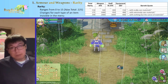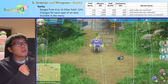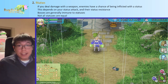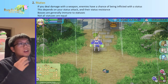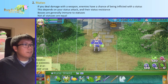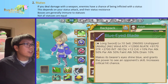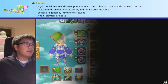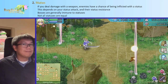Keep in mind that high rarity is quite important for weapons if you want to get that huge 2,000 attack bonus. Now let's talk about all the cool things you can do with weapons. One of those cool things is status — if you deal damage with a weapon, enemies have a chance of being inflicted with a status effect.